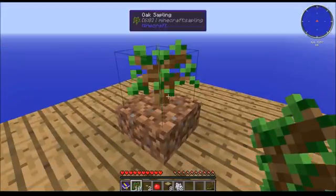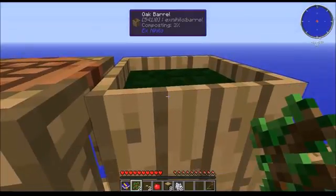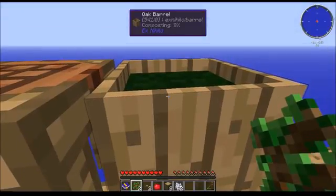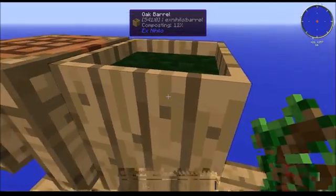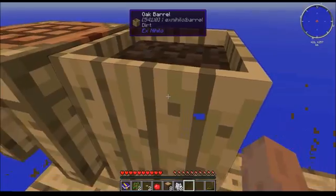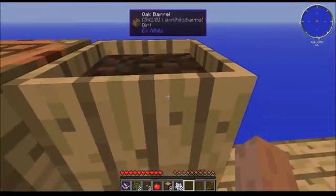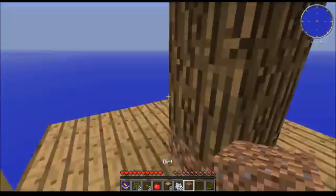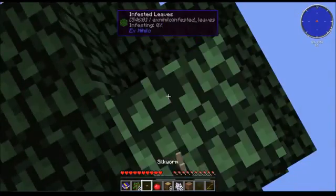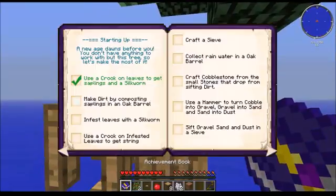Always make sure you have one sapling left to plant. Then we're going to throw our saplings in the barrel — as you can tell it's composting, and that's going to take a while. Okay, it's composted — I spent the time twerking and grew a tree. We've got our dirt, now we're going to take one of our silkworms and throw it in there. That's infested leaves, and now we can mark off: make dirt by composting saplings in an oak barrel, and infest leaves with a silkworm.